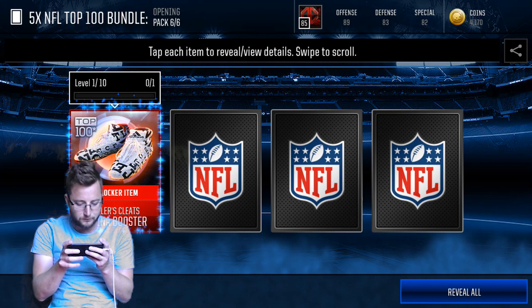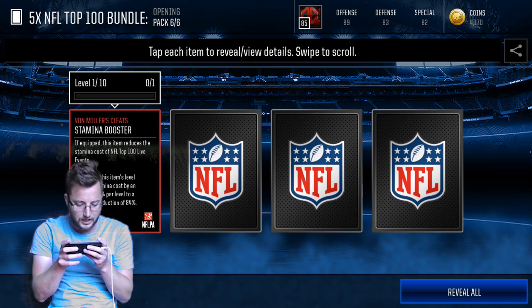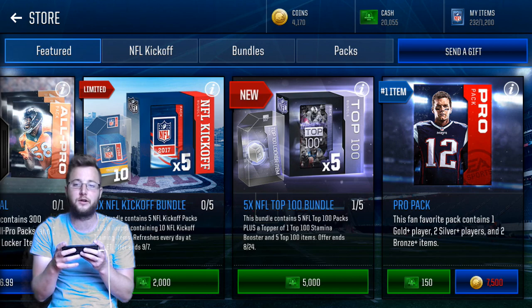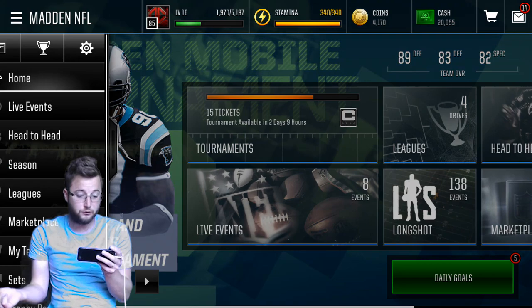So if we equip this into the 100 event it increases the item's level, reduces stamina cost by an additional 7% per level to a maximum reduction of 84%. Basically we don't have to put as much in when we trade stuff in, which is kind of cool. There is our top 100 one — let's go look at our first top 100 player.